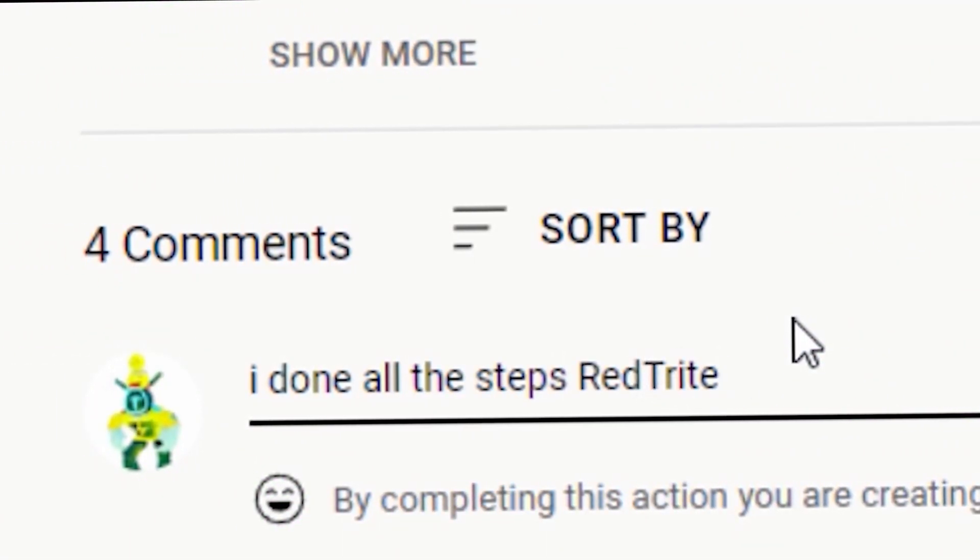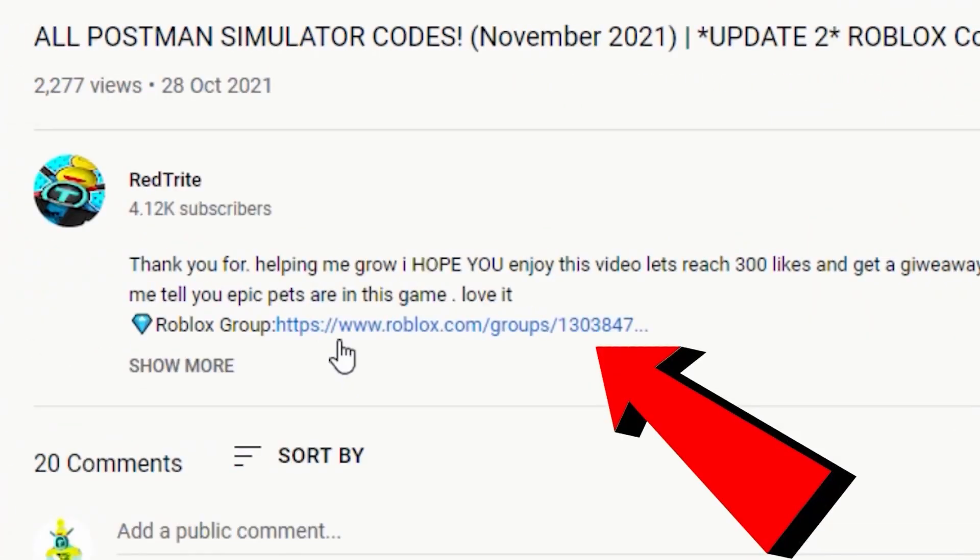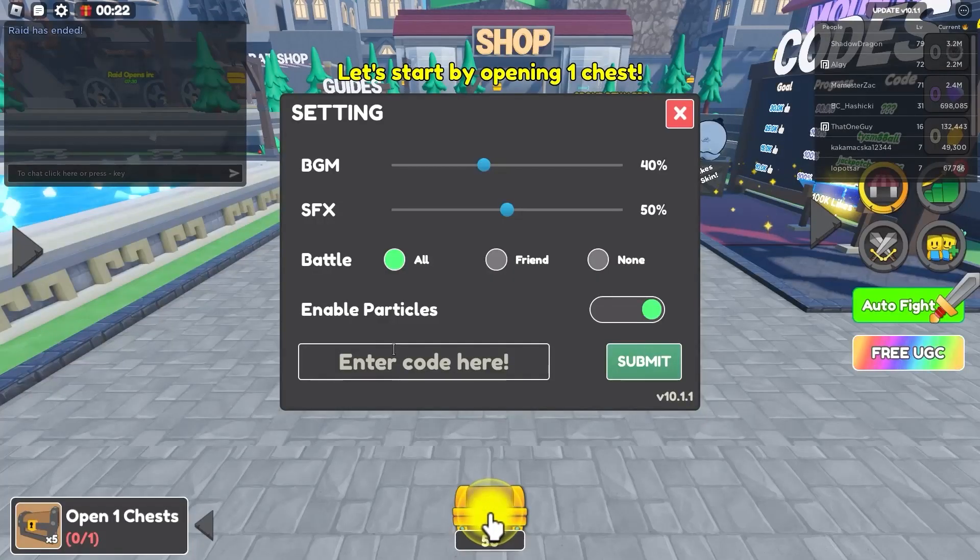And here you guys, how you can enter codes in this game — basically just press on the settings and here you can literally just enter them.